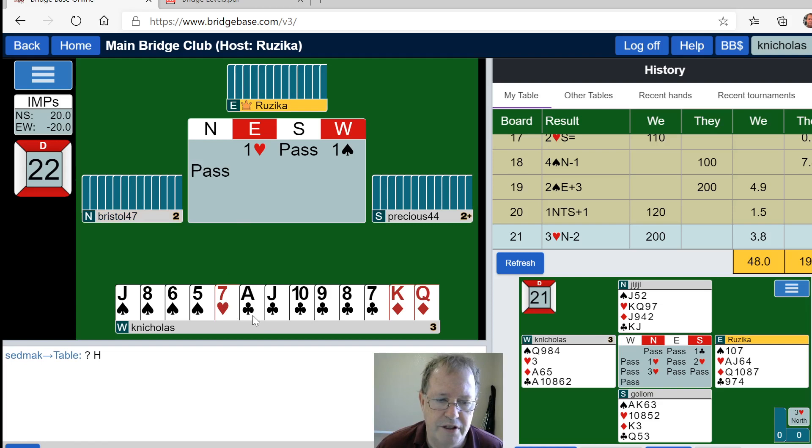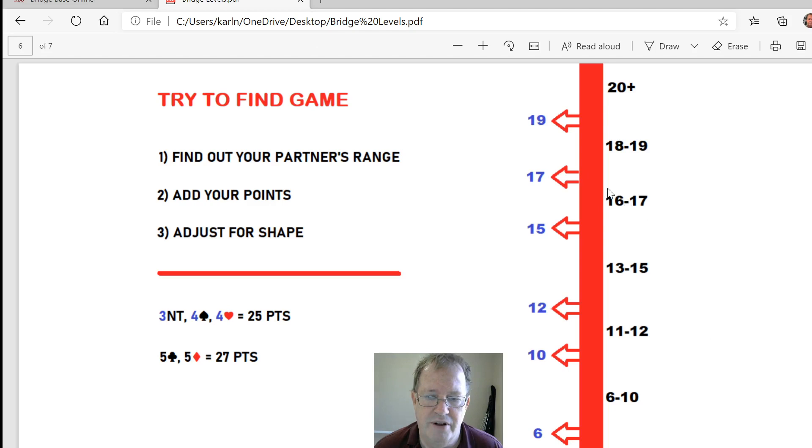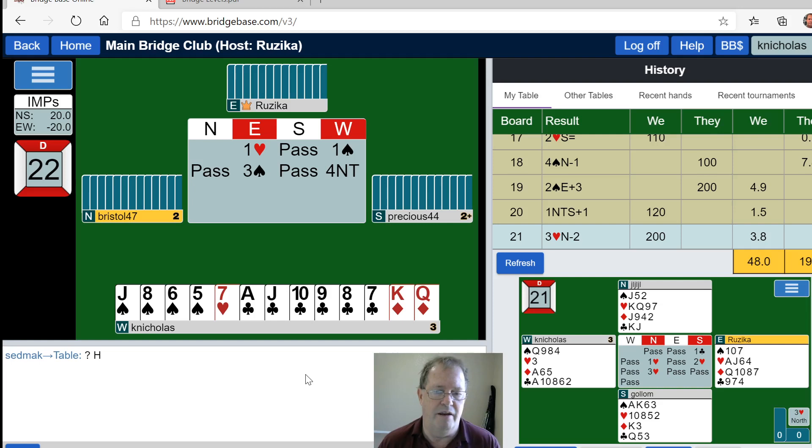I don't have hearts but I have good points and four spades, so I'm going to bid up the line. Never fail to bid up the line — you don't know if partner is bidding from a five-four. Partner has jumped, showing 16 or 17 points — in this range, not quite enough for 18 or 19 but up in the 16-to-17 range. I've got 11, 12, 13, 14, so let's check out game.